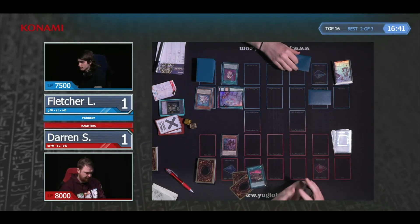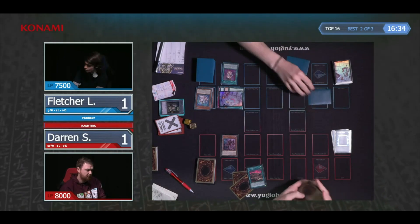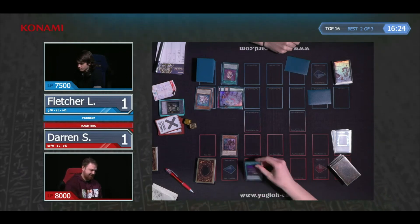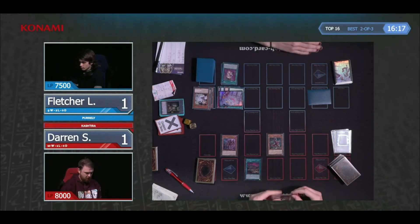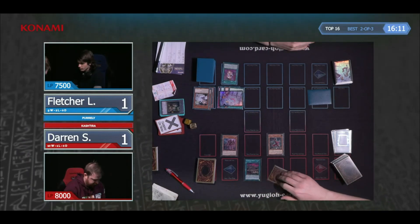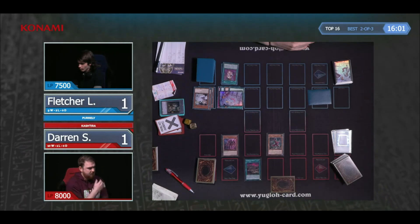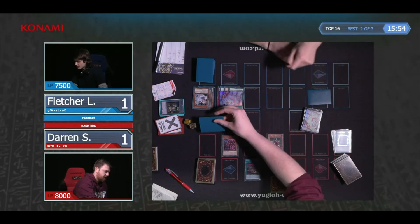Sometimes people hold for Theosis and then get punished by Birth. In this case Darren's searched Birth. It's better this way around for Fletcher — because now if he'd Ashed the Unicorn and your opponent activates Theosis, you feel like a bit of a muppet. Whereas in this situation, if Darren had had Theosis in hand rather than the extra Fenrir, he would have searched Birth and then Ash would have come down on the Theosis with no follow-up. But as it is, Darren's had an awful lot of follow-up, which is very distressing for Fletcher.